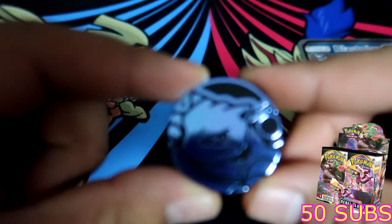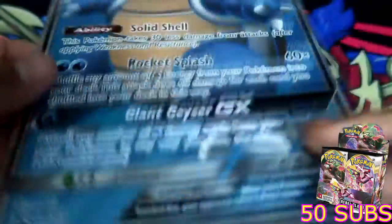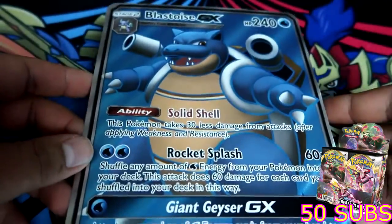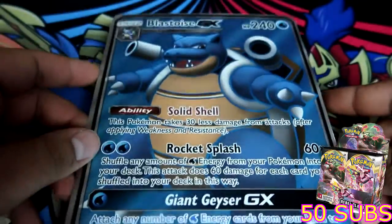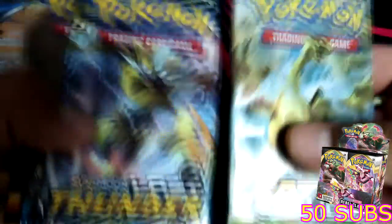We also get a cool little pin and a Blastoise coin, so that is super neat as well. And then the big boy full art card — pretty cool card, though it obviously doesn't fit any of the binders I've got.